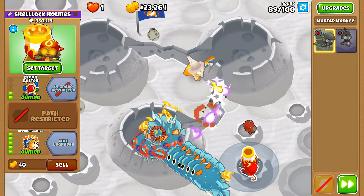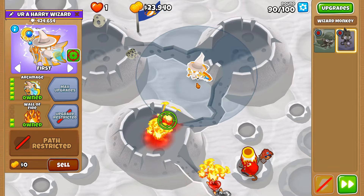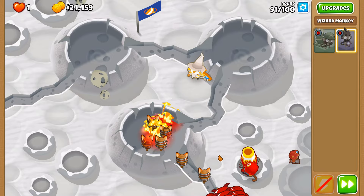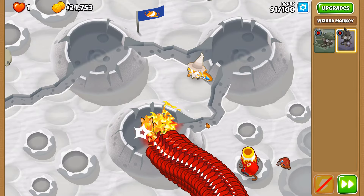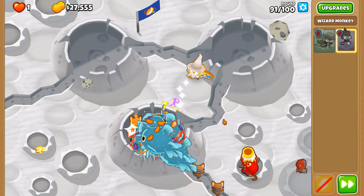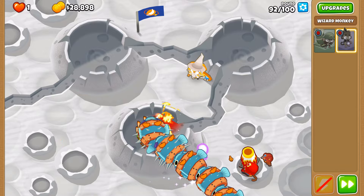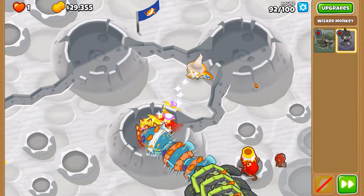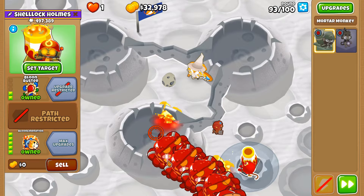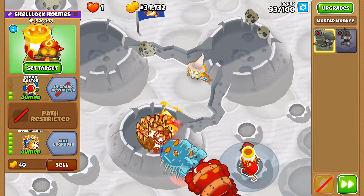BFBs go down to MOABs, and DDTs are not an issue. Both of these towers are excellent candidates to take out DDTs. I'm not worried about DDTs whatsoever — one of the few scenarios where I don't feel DDTs are actually a threat. Perhaps round 99 might be an issue, but that's a round 99 scenario, not a round 92 scenario. Put you over here, just so we can de-fortify some of these BFBs and DDTs.